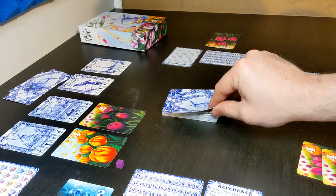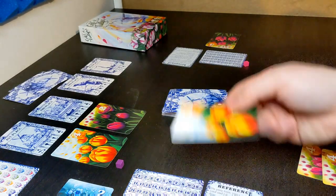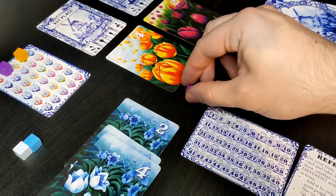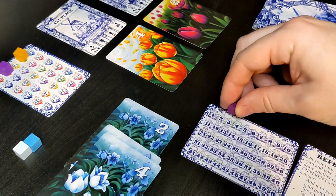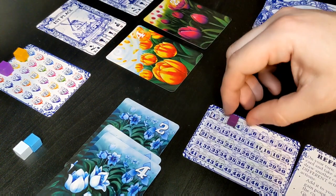The next action a player may perform is giving a tulip to a friend. When gifting a tulip to another player, the active player will immediately earn the point value on the tulip card, as well as any bonus indicated by the corresponding festival card for that tulip.